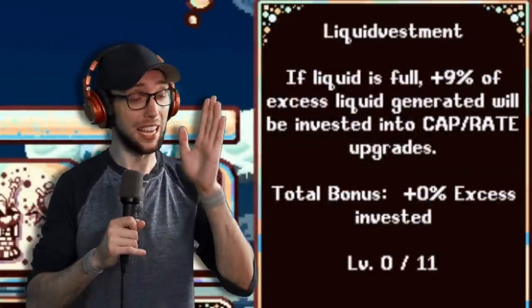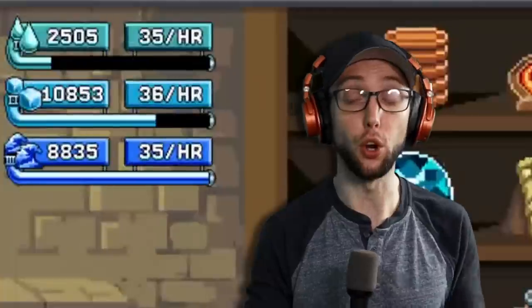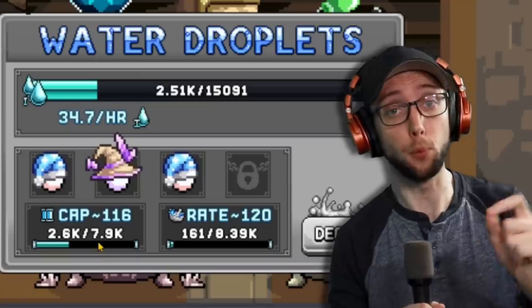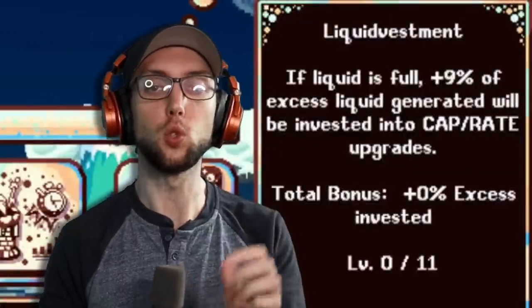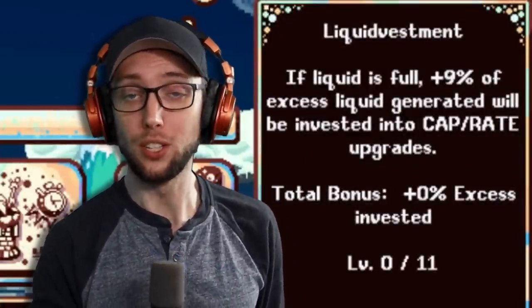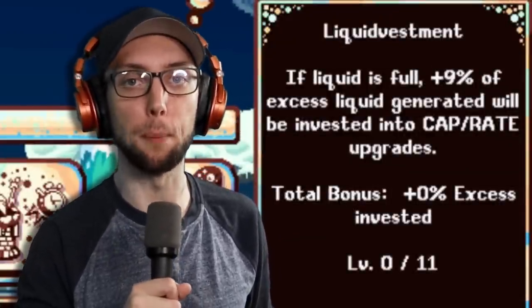The fourth upgrade, which is an incredibly good one, is known as Liquid Investment. A percentage of your overflow for your liquids will actually start going into your upgrades for your cap and rate upgrades. You can get this up to level 11, meaning you can get 99% of your overflow — so Lazy Bubo is officially achieved. You want this upgrade.